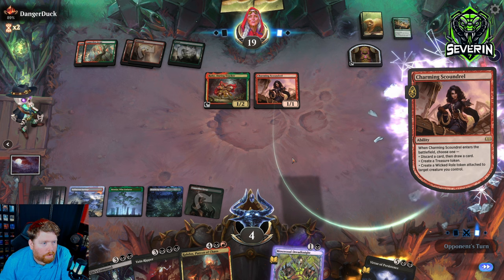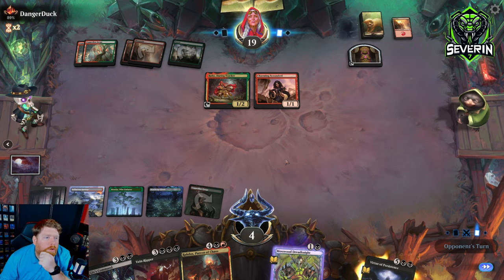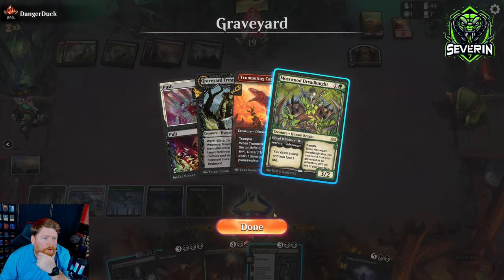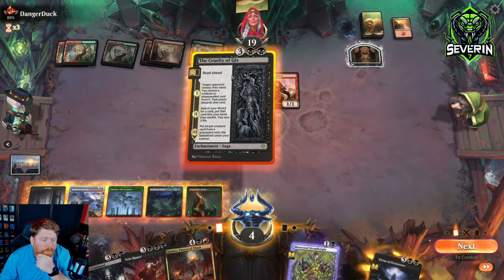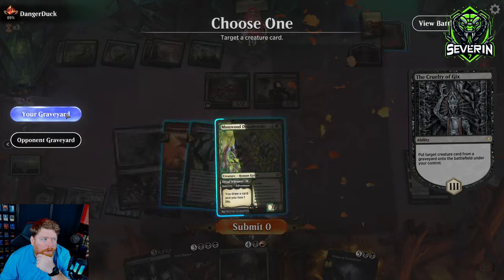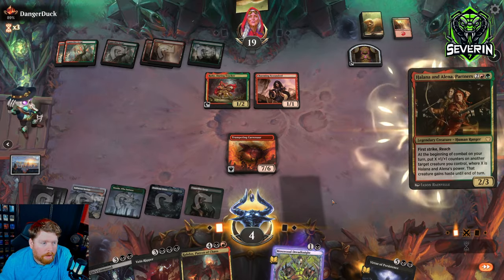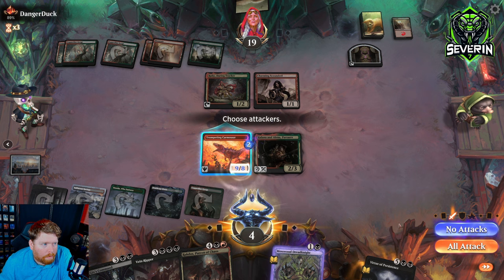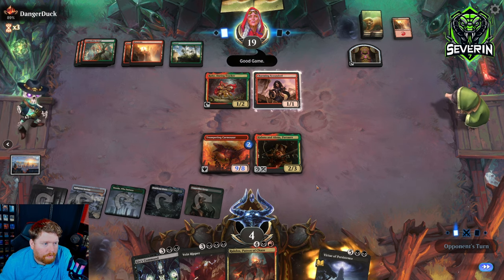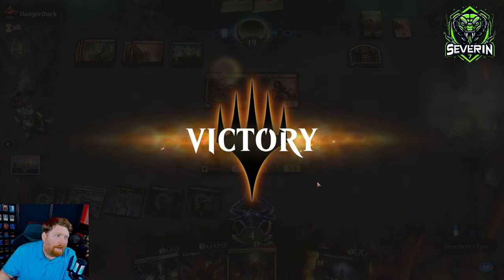Hopefully they draw a small creature that we can kill with Gix's Command. Charming Scoundrel — that's good. Although they're probably going to do a Wicked Token, which means we're going to lose... Oh, they discard draw. I'll play another creature. More creatures. Land. Cruelty's better here, I think. Get back Carnotaur. Hopefully we spin into something good. Polukranos is pretty good. We gotta hold back — we can't afford to attack. But now Gix's Command, we can gain a bunch of life. Good game. I thought they had two lightning strikes in hand, but no.